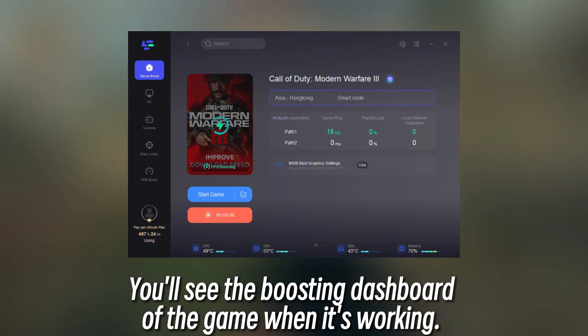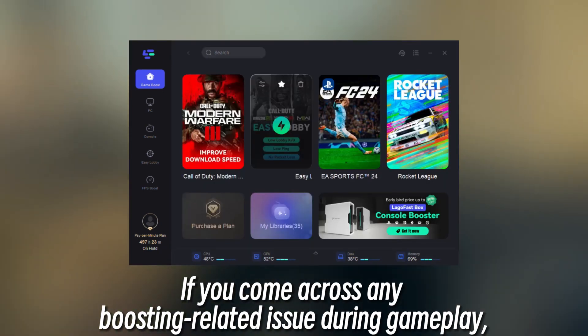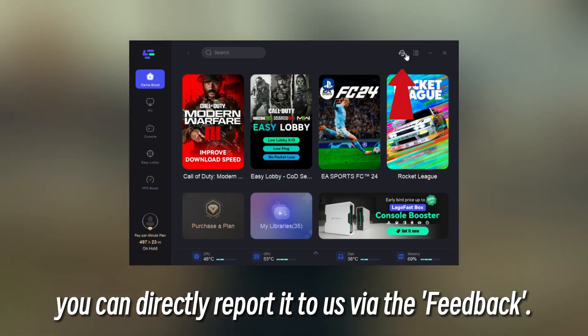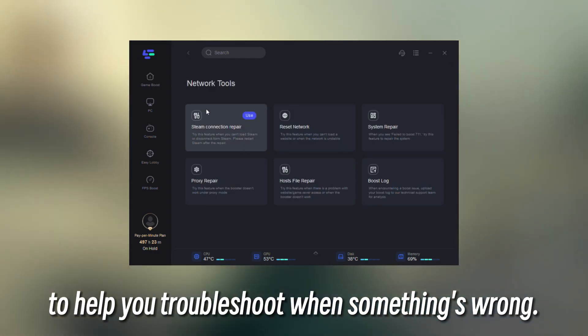You'll see the boosting dashboard of the game when it's working. See if your problem has been fixed or not. If you come across any boosting-related issue during gameplay, you can directly report it to us via the feedback. There are also other tools in Settings > Network Tools to help you troubleshoot when something's wrong.